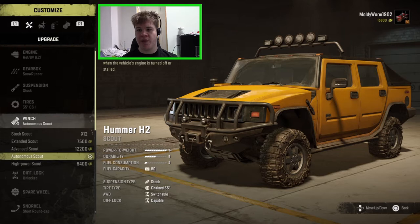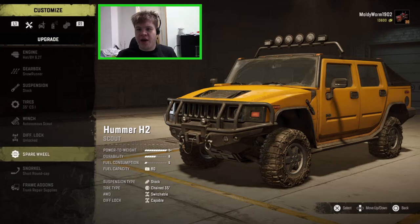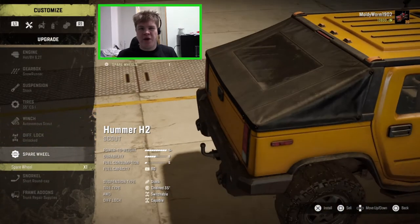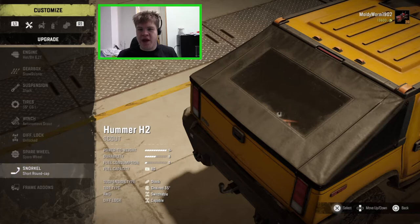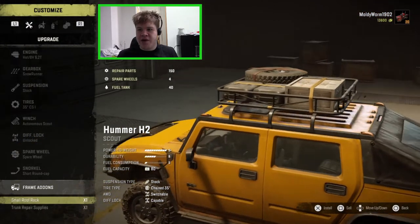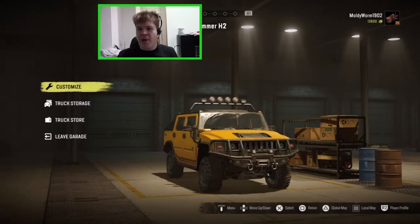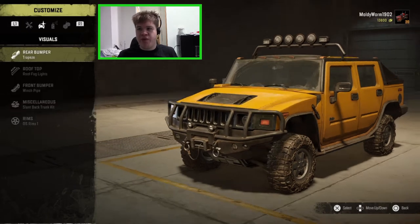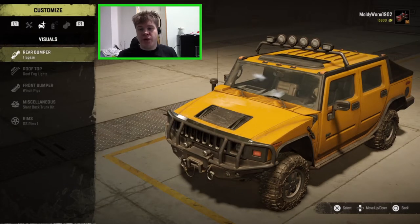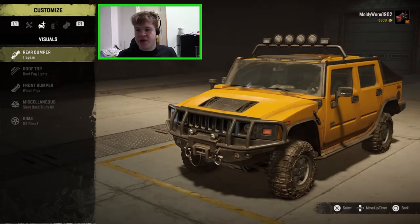We already have the autonomous scout installed. We don't have diff lock capability — I hadn't unlocked that, but I don't think it will be very necessary today. We'll fit a spare wheel in the trunk. We already have a snorkel installed. For frame add-ons we'll go with the trunk repair supplies rather than a roof rack, to keep our weight down. The Hummer is actually pretty good for fuel consumption despite what you might think.